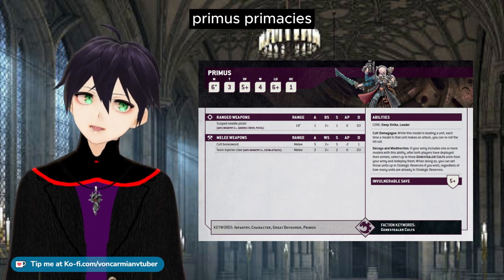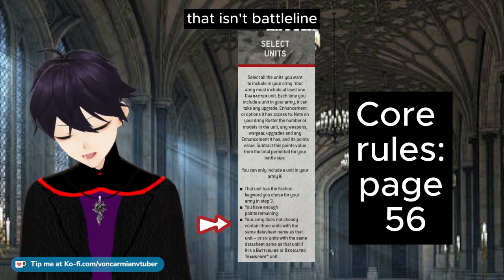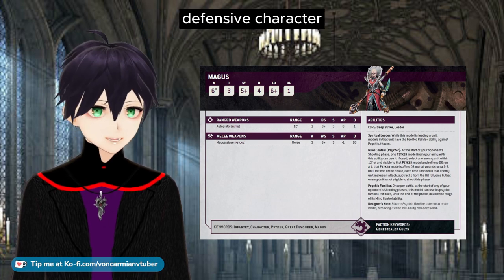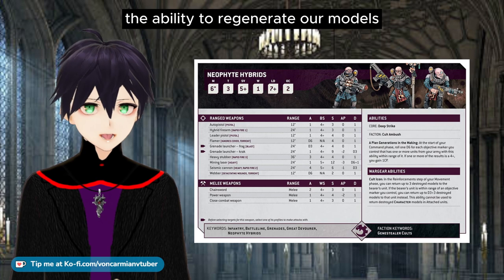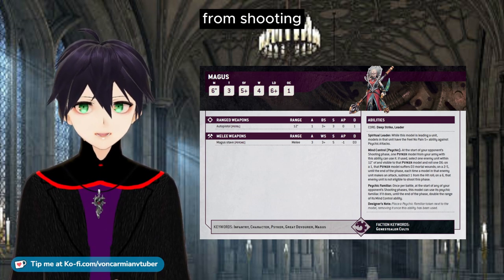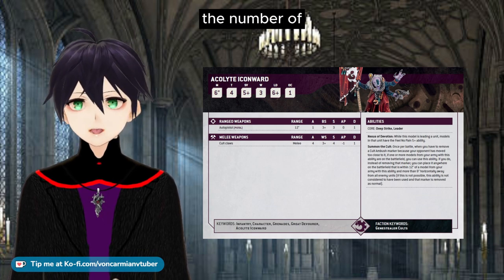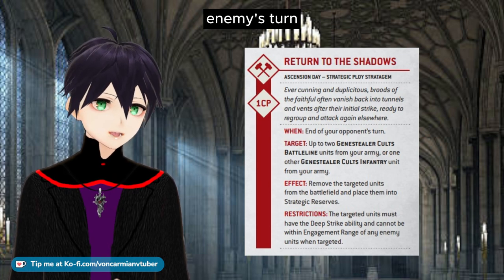If you have multiple Primuses — we used to only be able to take one under the Rule of Genesect, but that is no longer a rule. You can take as many Primuses as you like, up to the maximum three that any non-battleline unit is limited to. You could have a Locus to give the unit fight first, but Neophytes have terrible combat ability so that's not worthwhile. A Magus is more defensive, giving a five plus feel no pain against psychic attacks and potentially shutting off an enemy unit's shooting — but we can already regenerate our models so we don't particularly need that.